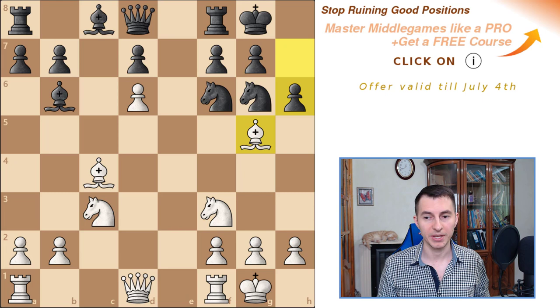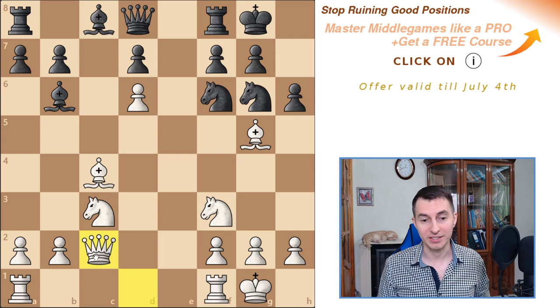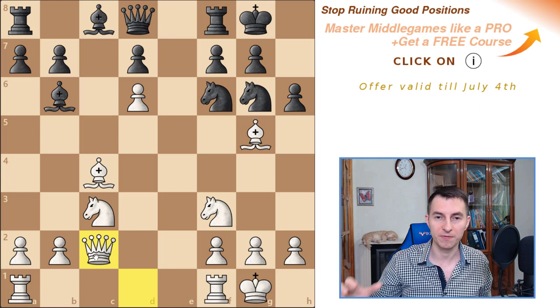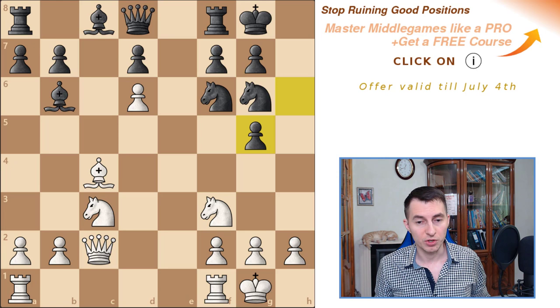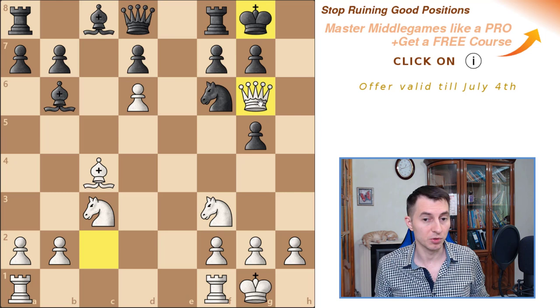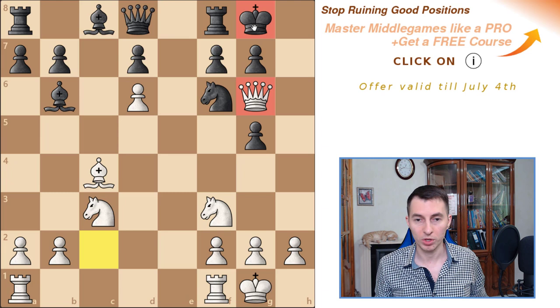Here is another brilliancy from Alekhine. Instead of moving the bishop back or trading on f6, he played Queen c2. Believe it or not, it looks like white just develops the queen, but white is actually counterattacking. When you're attacking, you want to keep playing attacking moves all the time, keeping your opponent under constant pressure so they never have time to regroup or consolidate. Black took on g5 because they had nothing else to do, and it turns out white can now grab the knight on g6, taking advantage of the pin. The material balance is still equal, but the queen is now close to the opponent's king.